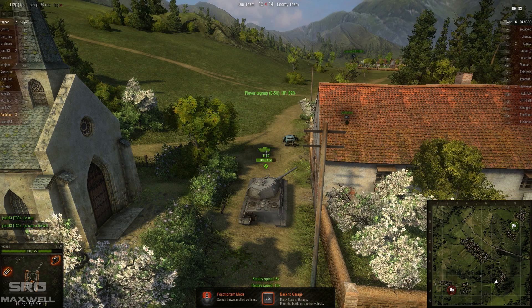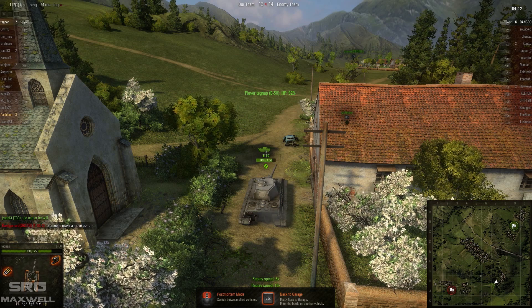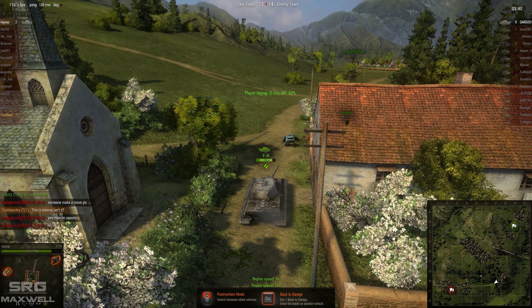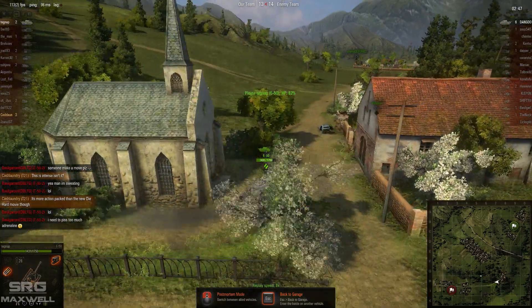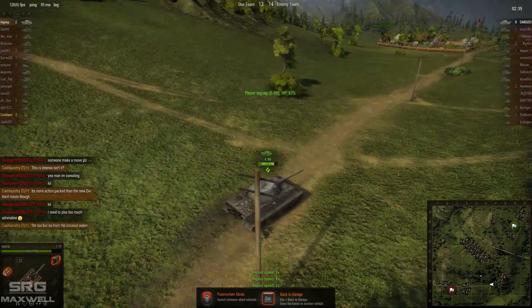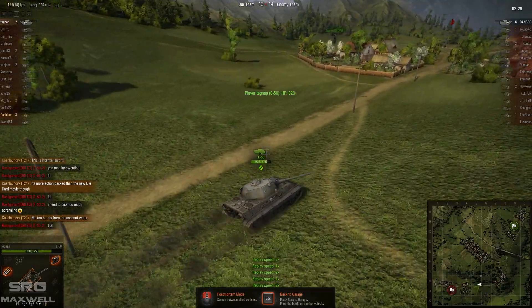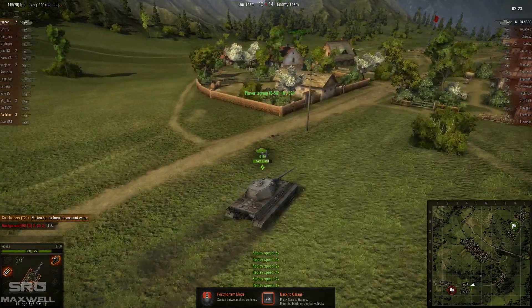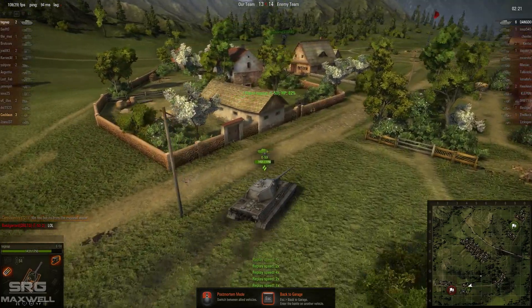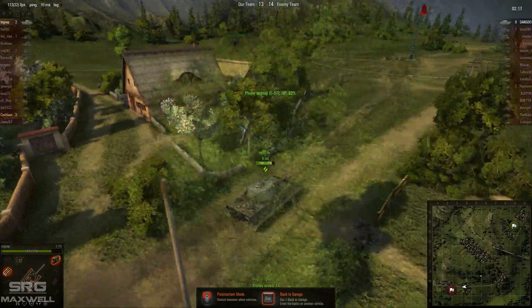This drags on a little at the end as Cash Laundry tries to decide what to do — people are telling him to cap but he's hesitant. They've got roughly the same hit points so it should come down to skill. He finally decides to go and cap the enemy base. That was an absolutely brilliant replay from Cash Laundry — he only picked up 3 kills but caused a hell of a lot of damage, pretty much 100-to-zeroing the Jagdtiger.